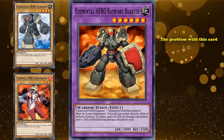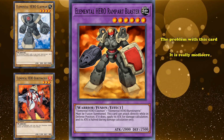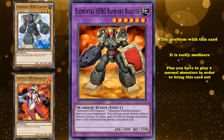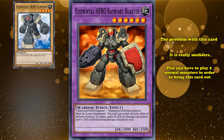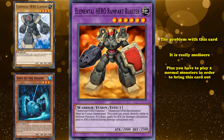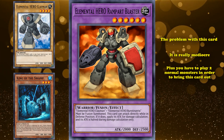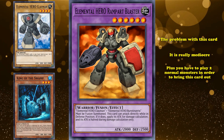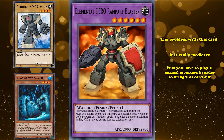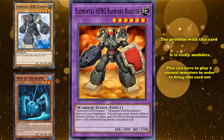The problem with this card is it's kind of mediocre — that's just not really a good strategy. Plus, you have to play two normal monsters in order to bring this card out, or at least one and a fusion substitute. Its effect is not really worth the effort to fusion summon this card, and it also can't be cheated out. So why is a plainly mediocre card on this list? Well, usually for worst-of videos, there aren't exactly super bad cards to talk about, just below average or mediocre ones.